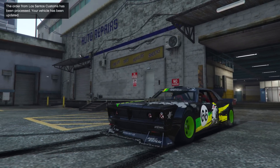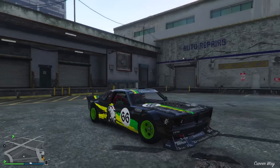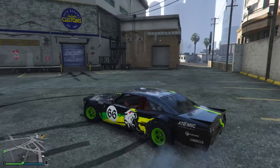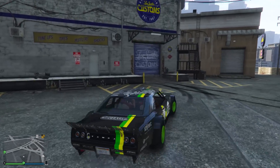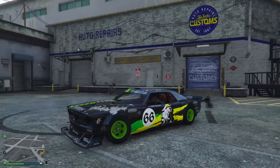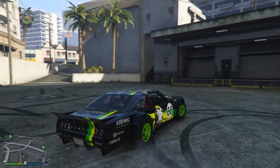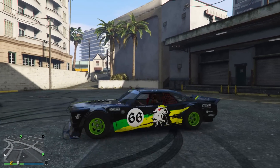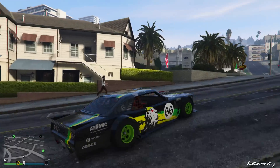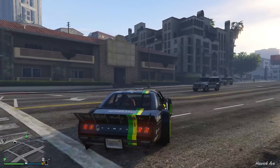With this trick you can transfer wheel colours from any set of wheels to the stock ones. It's very simple and easy to do. In some cases the stock wheels available on vehicles are extremely cool but unavailable in-game to select from the custom shop. I really do like the drift tamper's stock wheels, but unfortunately the only colour available in-game is that horrible grey. With this trick, you can change that to any colour you want.